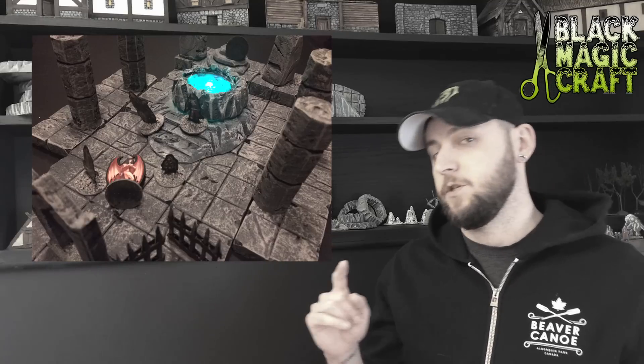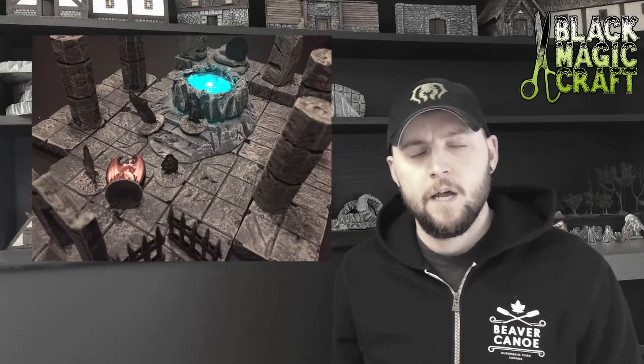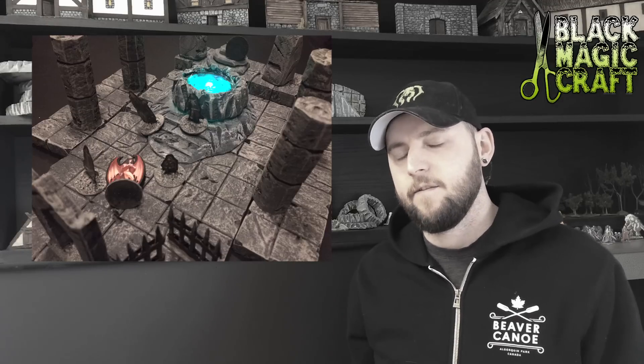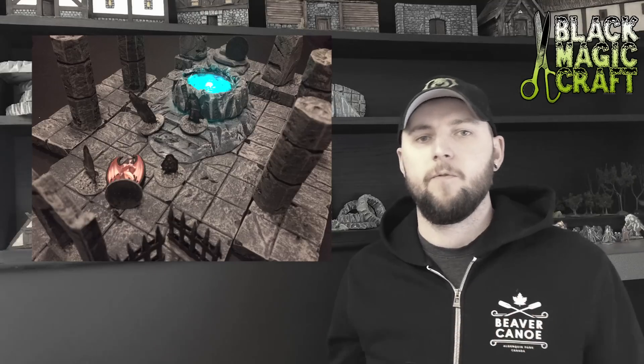The portal was made in episode two and they've encountered these before — they know that a whole bunch of nasty stuff can come out of it. Luckily the party's sorceress was thinking quick on her feet and decided in her first round of combat to cast web over the top of the portal to stop anything that might be spewing out.